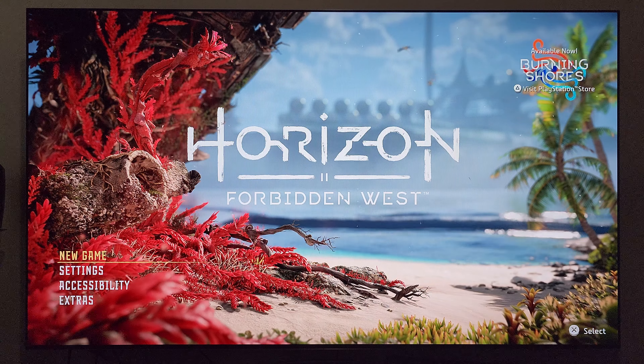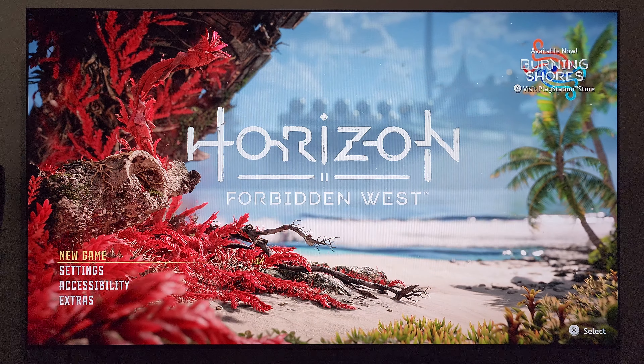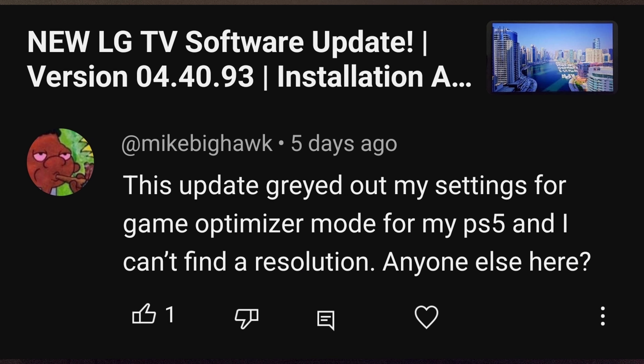I'm going to start with at Mike Big Hawk and I'll go ahead and put his comment on the screen. Mike, I appreciate your comment and I appreciate you watching the video and bringing this to attention. This comment comes from the video where I was talking about the latest update for the C2 and the G2. Mike says this update grayed out my settings for game optimizer mode for my PS5 and I can't find a resolution. Anyone else?